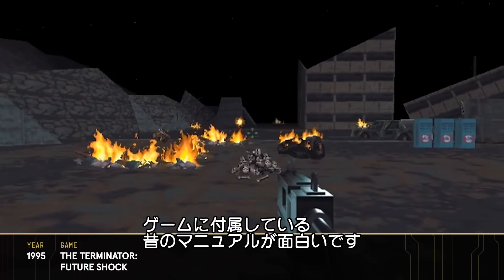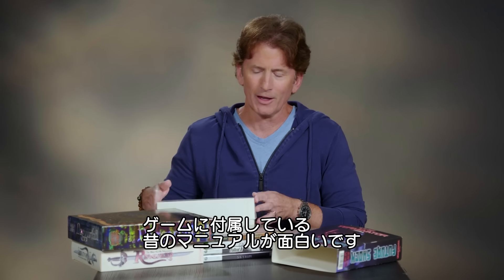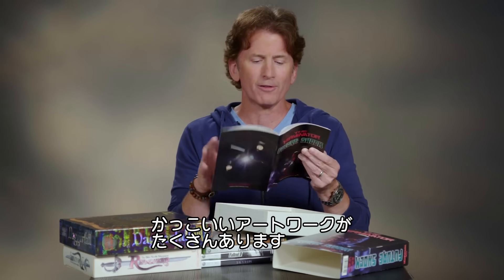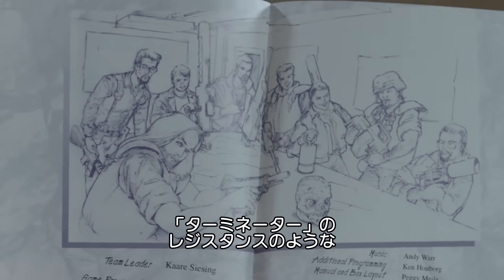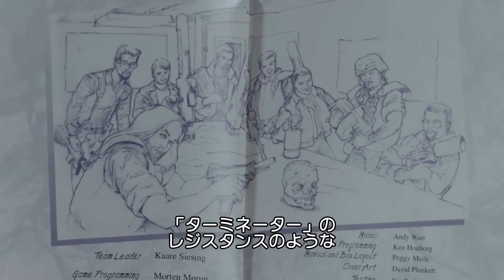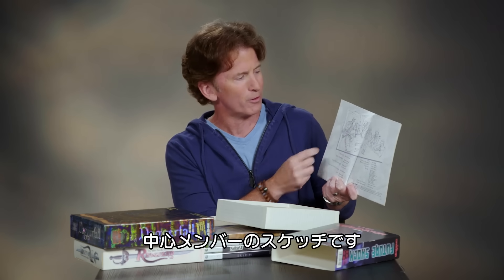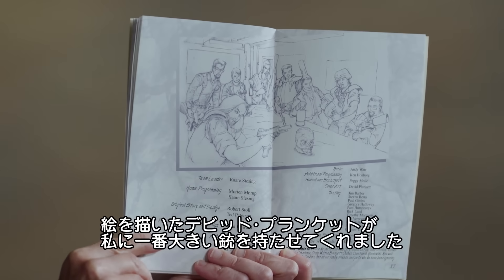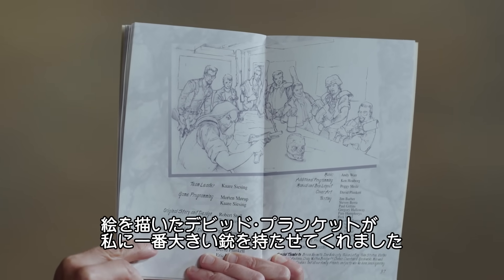What's fun is the old manual that came with the game. There's a sketch in the back — there's a lot of cool artwork here. One of our concept artists did a sketch of the core team, positioned as if we were the resistance in the Terminator world. And there's me in the back. I remember David Plunkett, the artist who drew it, just said, 'Todd, I gave you the biggest gun.'